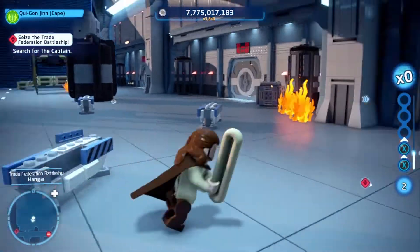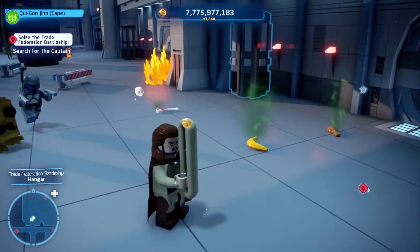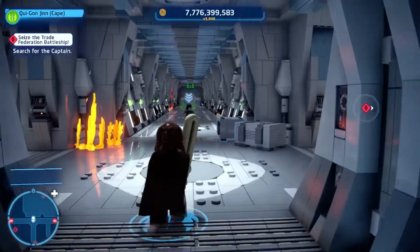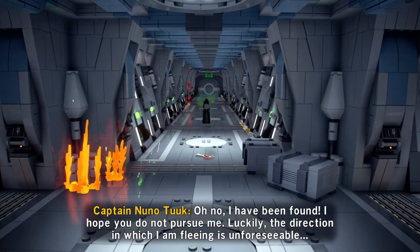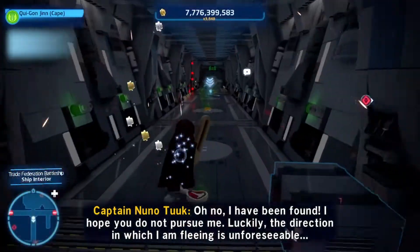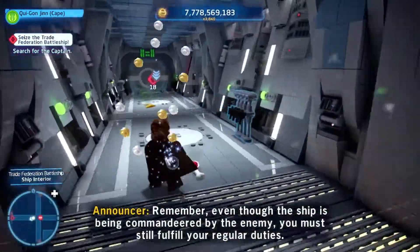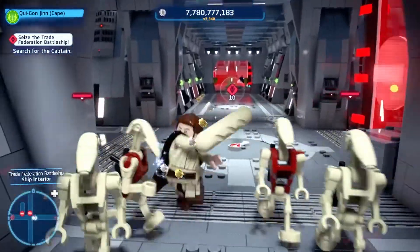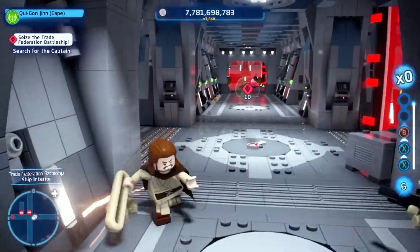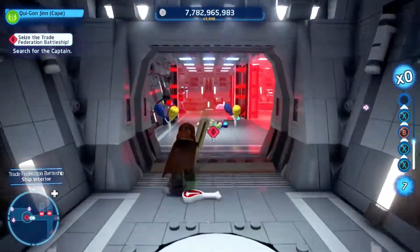Is that all of them in this area? Looks like it. So do I need to do something with this trap, or do I just walk by it? Oh, there's the captain. Well, he's clearly leading me to some trap. There's a banana giving off a yucky smell, it looks like. Well, they didn't last very long. No one will stop Qui-Gon Jinn and his baguette.